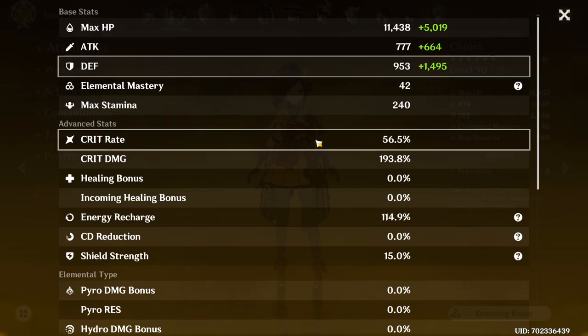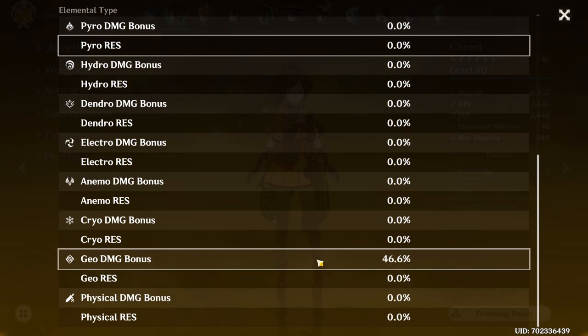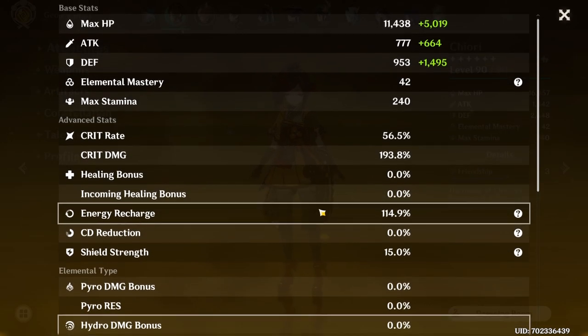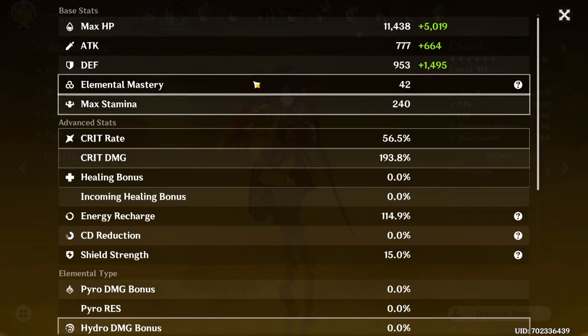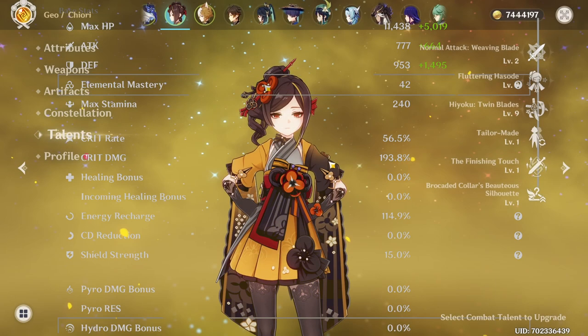And aside from this, obviously the usual crit rate, crit damage are still your best stats, and geo damage bonus is also great in her case. I don't think her burst skill is super relevant, so I don't really care too much about energy recharge, and of course as a geo character, elemental mastery is fairly useless.